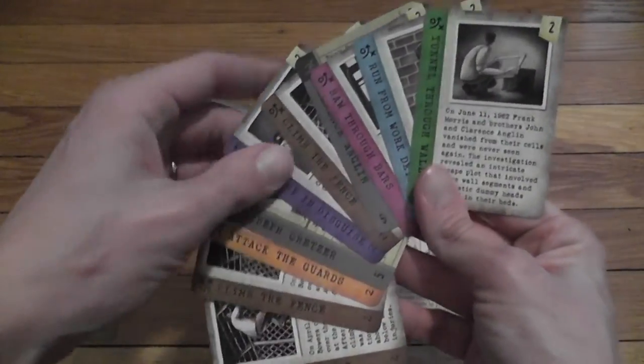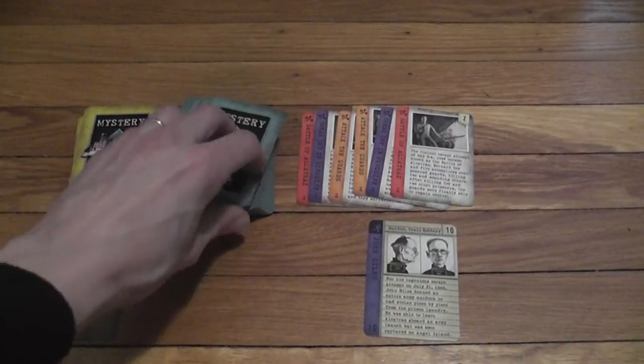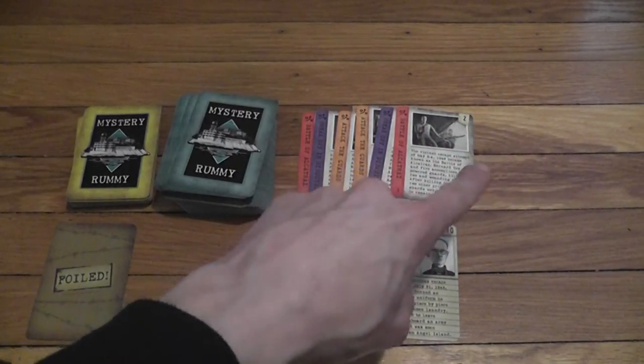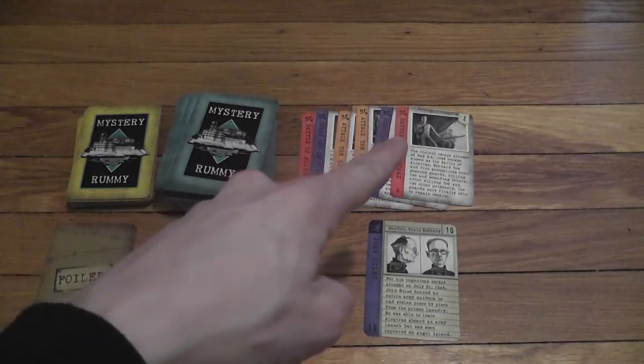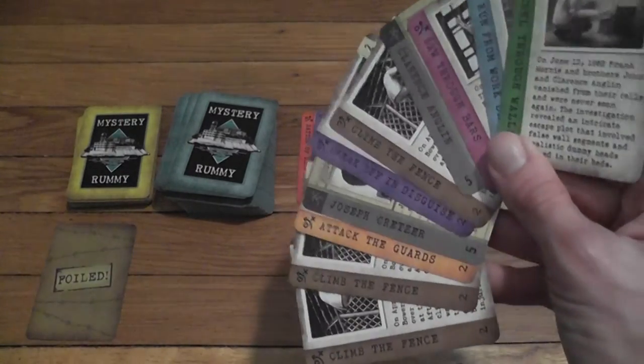At the beginning of your turn, you draw either two cards from the deck or one card from the discard pile — and it has to be the card on top, unless a special action allows you to break that rule. You add those cards to your hand, and then you can play cards.